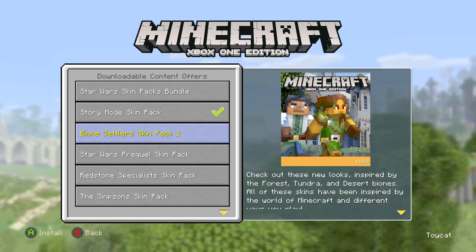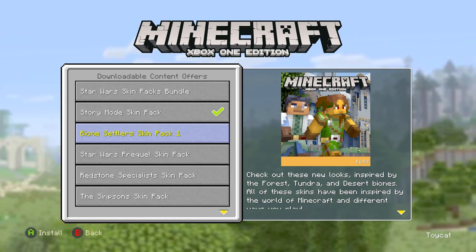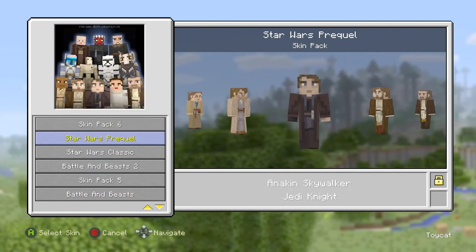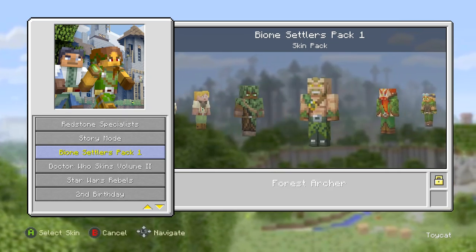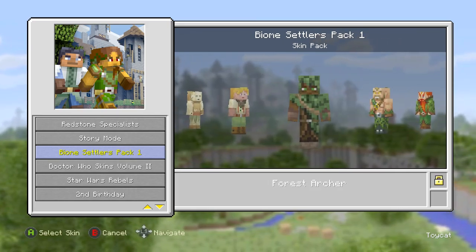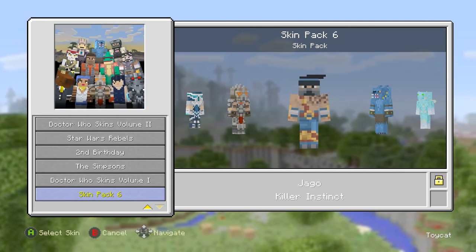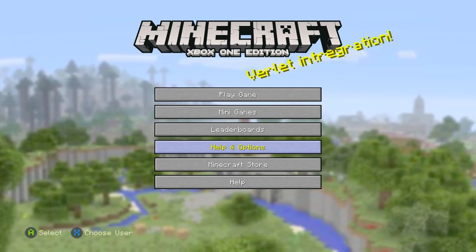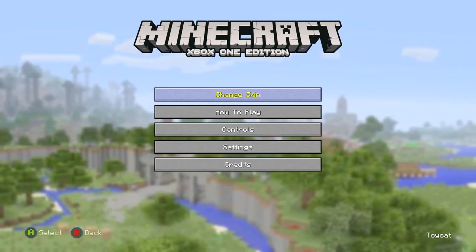The Biome Settlers skin pack on both the Pocket Edition and Xbox is one of the worst things ever. The one argument you can make for it is that it'll be really useful when there's 16-player multiplayer on console — there are 8 desert skins, 8 arctic skins, and 8 forest skins, so maybe it's preparation for team-based minigames. But I really don't see it. I think it's just an easy cash-in. DLC should always be about improving the game and adding stuff for people who want to pay for it, not just about selling things they made.